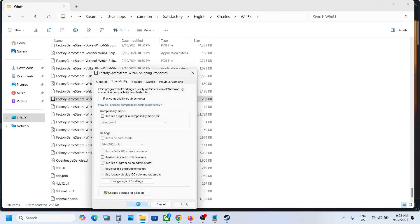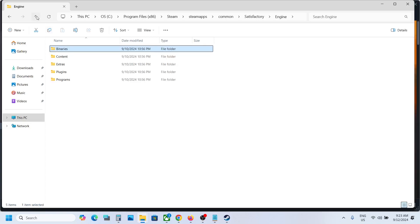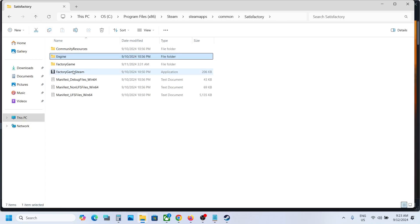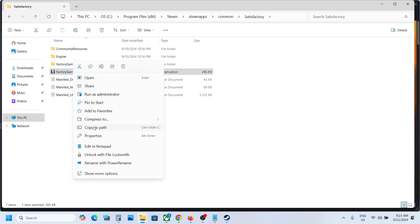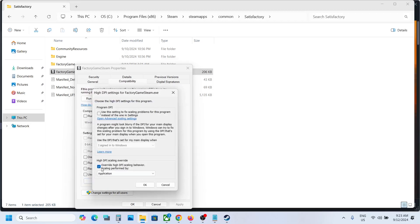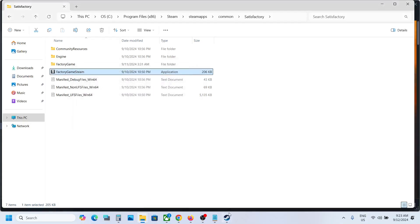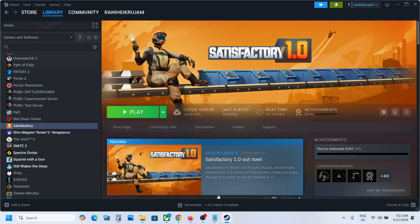Hit Apply, click OK, and then check. Still not working? Go back and make a right click on this EXE file, select Properties, and do the same thing — Change High DPI Settings, put a check, select Application, click OK. You can even put a check on 'This program DPI' if needed. Do the same with both EXE files, hit Apply, click OK, then launch the game and check.